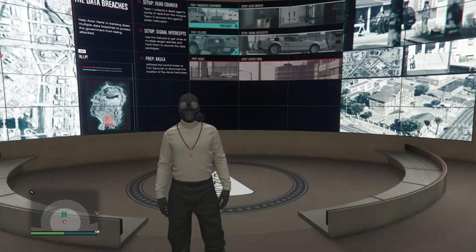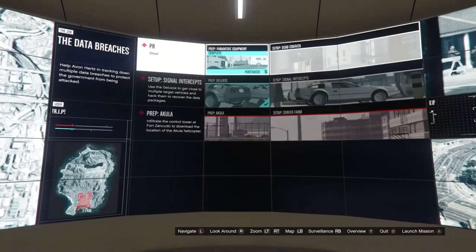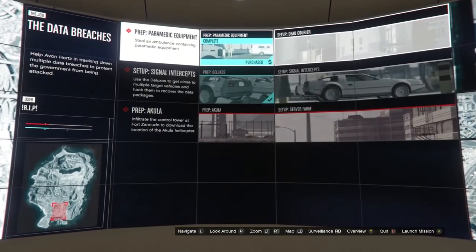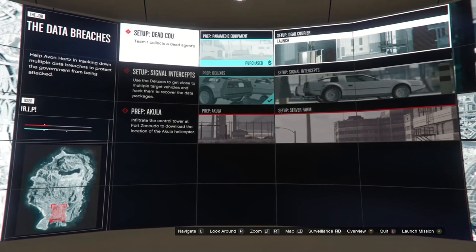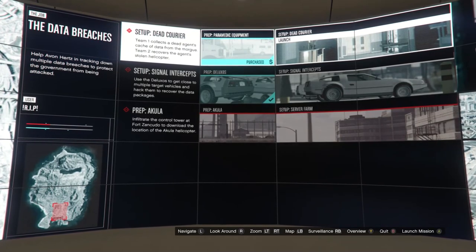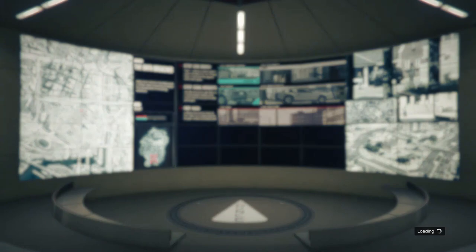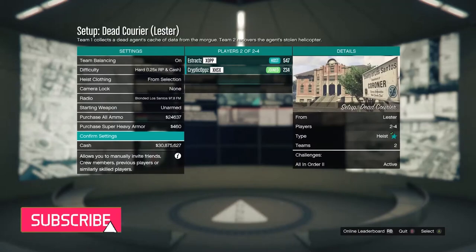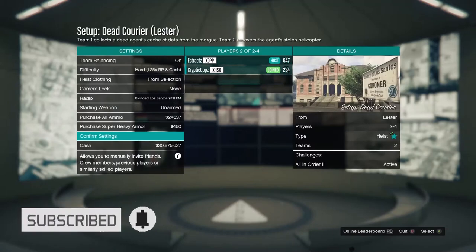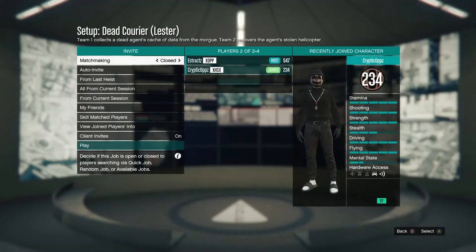To get the paramedic belt, go to your facility. Once you're at your facility, access your planning screen and start Act One. Then start up the setup called Dead Carrier. Launch it — you're going to need a friend for this. Make sure you have the difficulty set to hard, confirm the settings, and then just hit play.